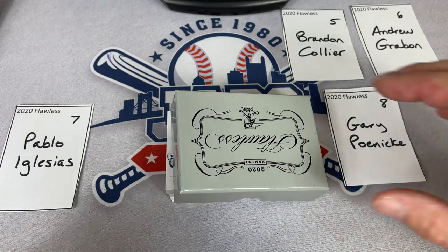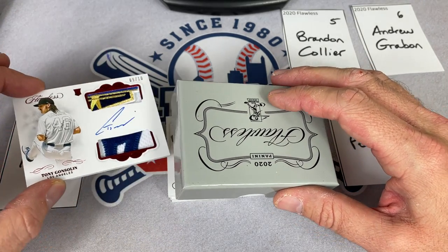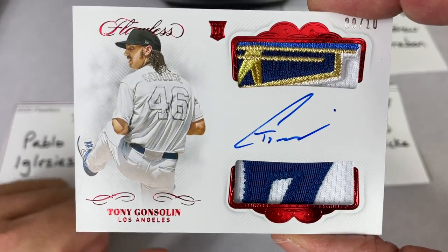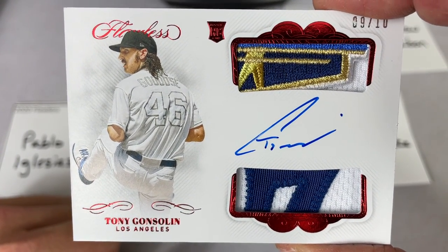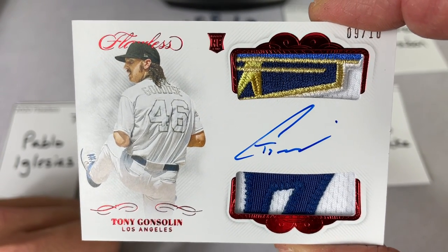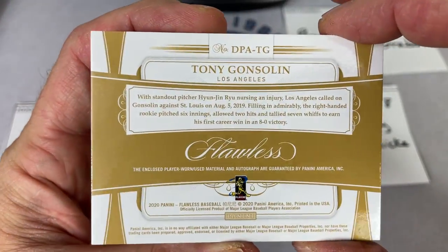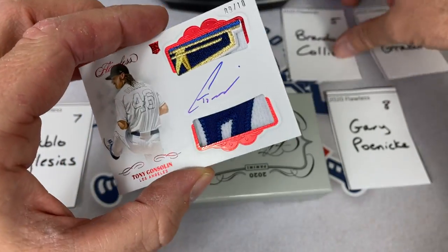Next up, card number five from our box. It is going to be a Tony Gonsolin out of ten — nine of ten Tony Gonsolin. He'll be part of that Los Angeles Dodgers rotation for the next few years at least, looking like he's going to be pretty good. Tony Gonsolin rookie auto, on-card auto. There's the back of it. Very sweet looking card for Brandon — congrats on that one.